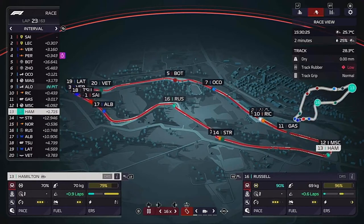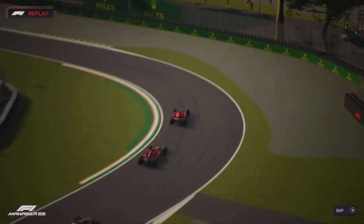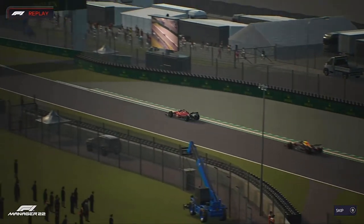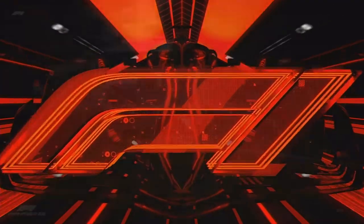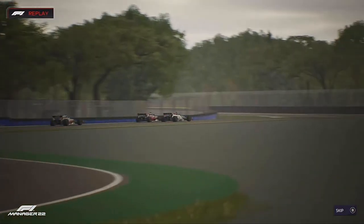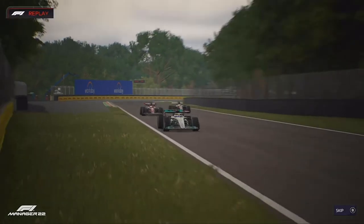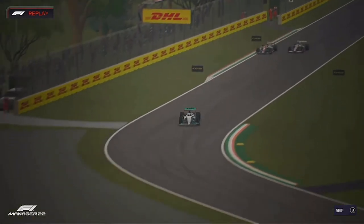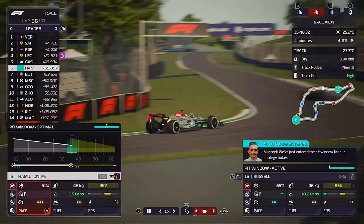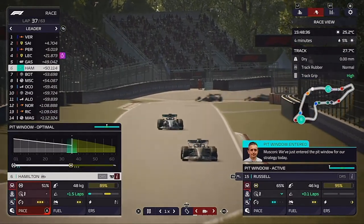You can see on the mini-map George Russell's big gap as we look at the lead of the race — not good for Ferrari supporters who were loving a 1-2. Hamilton is now really starting to make some progress, getting away from the Aston Martins and Williams, doing a stunning job on those hard tyres.